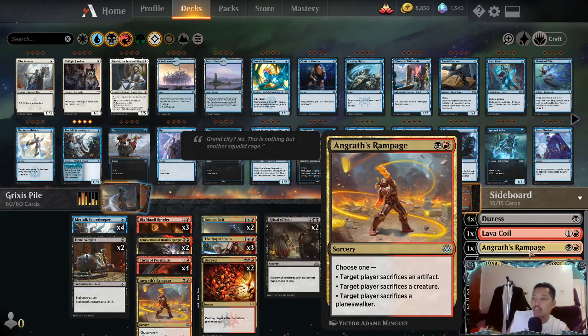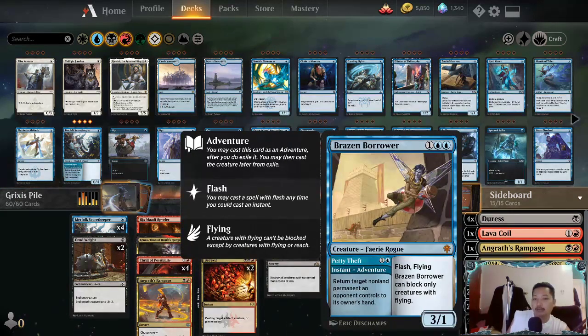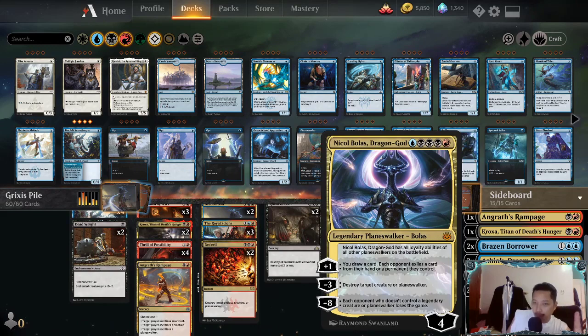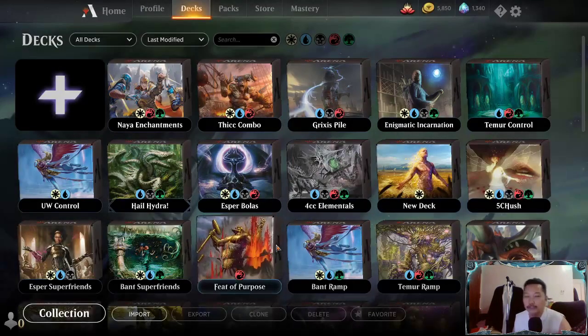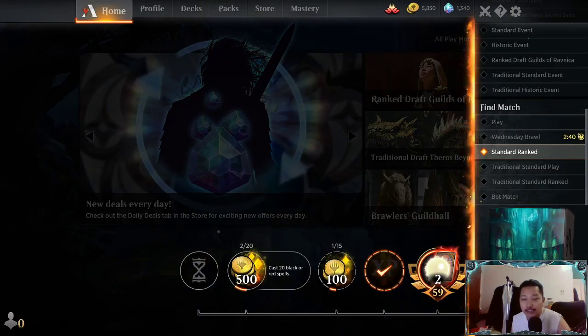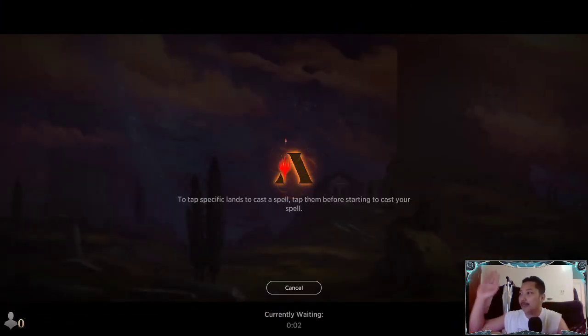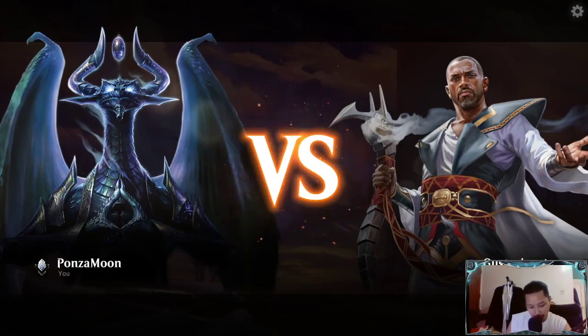For AR, so he can play it at FNMs, we have a sideboard: four Duress, one Lovestruck Beast, one Sorin, and Rat's Rampage, another croc in the sideboard, two Brazen Borrowers, two Ashiok Dream Render, two more Ritual of Soot, and big daddy Nicol Bolas. Since this is a big pile quickie deck, we'll just go for best-of-one and see how this deck rolls.